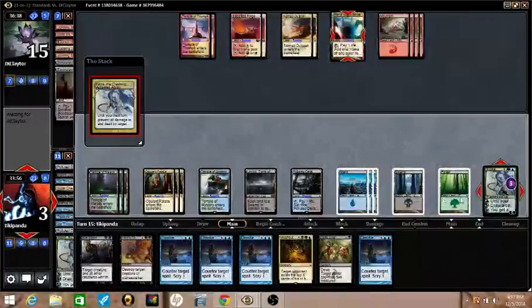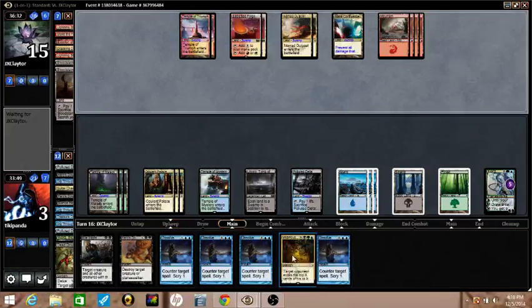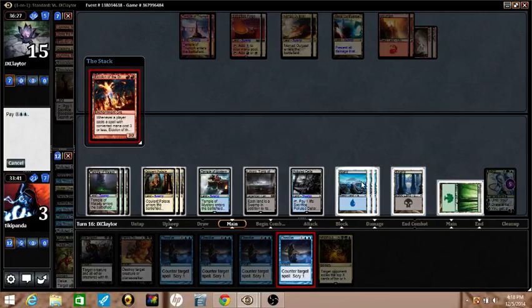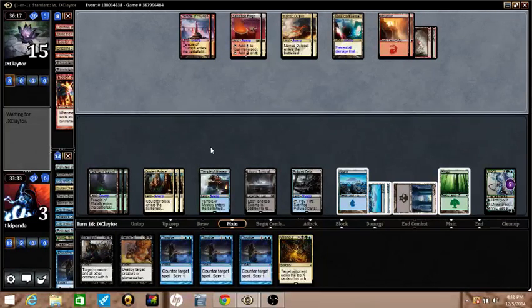I have all four copies of Dissolve and the mana to cast all four of them in the same turn. I'm going to discard Dead Drop because it's a sorcery and I still have hopes of eventually winning with Villainous Wealth. Eidolon can get Dissolved — got three more where that came from. I do have to fetch to cast the third one.